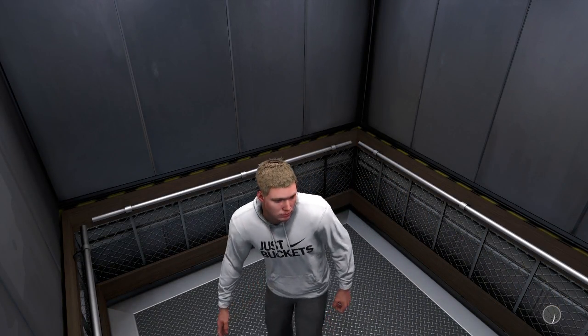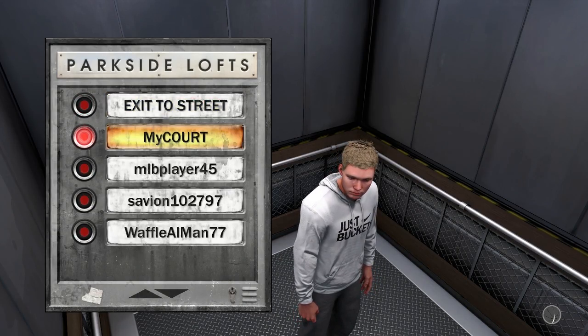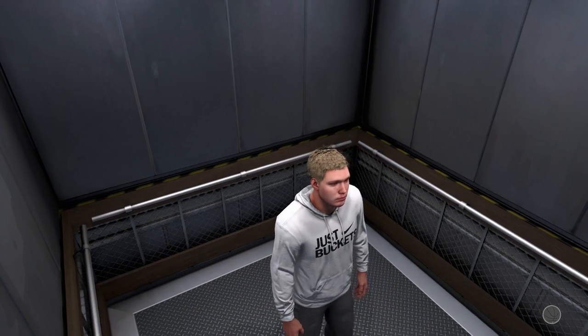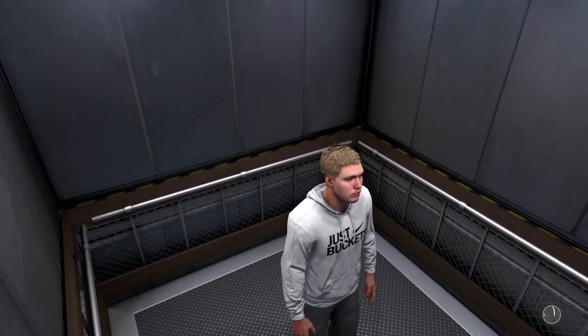You go in your elevator and you can press X to go back to the street or go to the MyCourts. There's also Parkside Lofts — it looks like you can go to your friends' places. I actually spotted Waffle Man on there, who's another basketball YouTuber. So you can check out other people's places too.